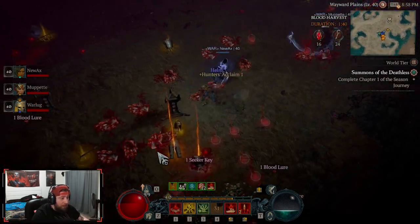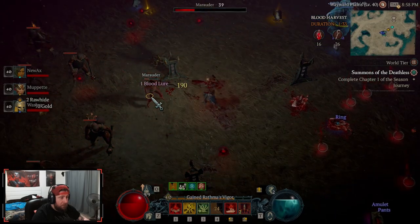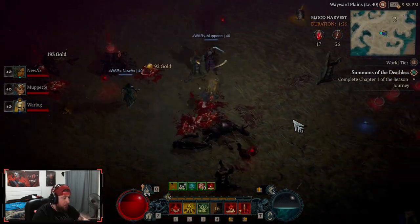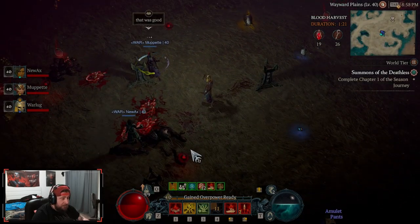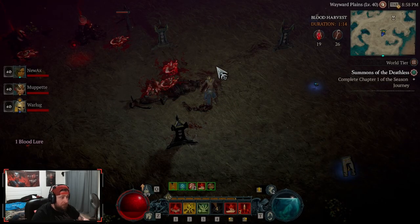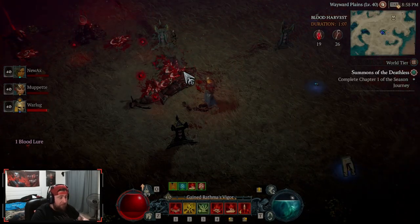They give so many legendaries — holy crap, oh my god. Guys, you need to rack up 50 Blood Lures three times. Come to the center; it's located right where the Blood Harvest is. You put three in, you fight the boss, and you get crazy legendaries. We literally dropped one, two, three, four, five, six, seven legendaries from that boss fight.